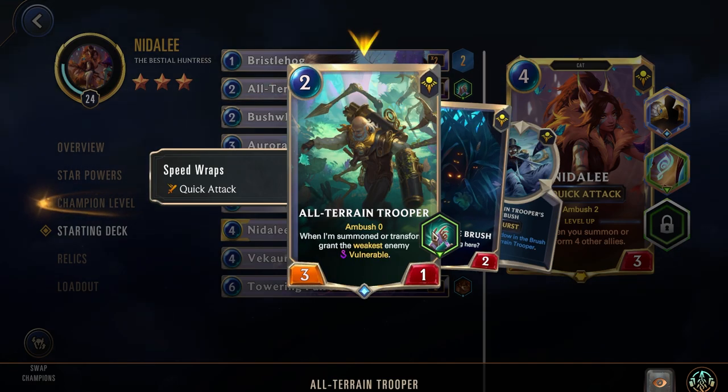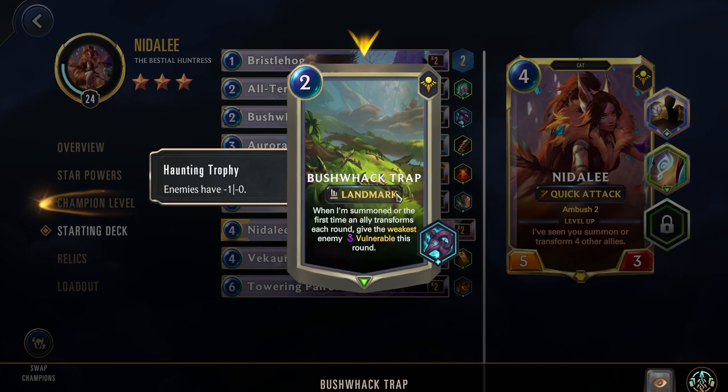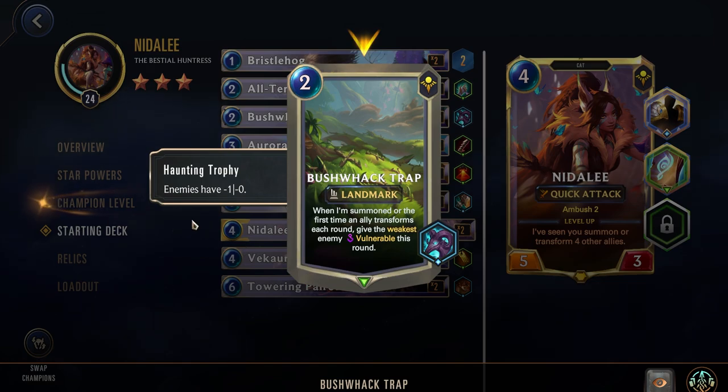Also remember that since this Quick Attack is from an item, it will be carried over into whatever unit you transform this into. Next up we have the Bushwhack Trap — a 2-cost landmark. When summoned, or the first time an ally transforms each round, give the weakest enemy Vulnerable this round. It also has Haunting Trophy, so enemies have negative one power.